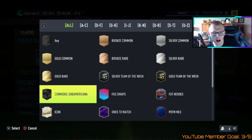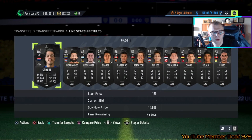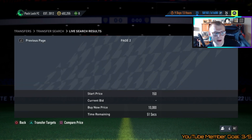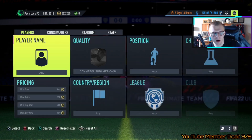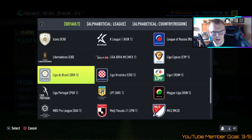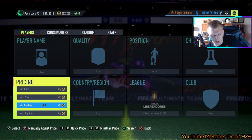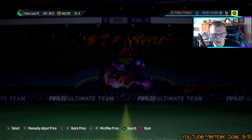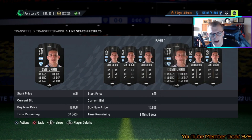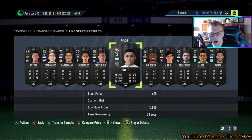Another thing to keep in mind: Libertadores and Sudamericana cards. Sudamericana cards count as gold commons if they're rated 75 and above, so you could use them if you find one cheap. Libertadores cards aren't listed under a specific league so they're harder to find, which makes them easier to win on bid. These count as rares, so the minimum bid is around 600 coins. Set a minimum buy now of around 700 and look for lib cards you can grab for 600. Their buy nows tend to stay lower than regular gold rares simply because they're less well-known.